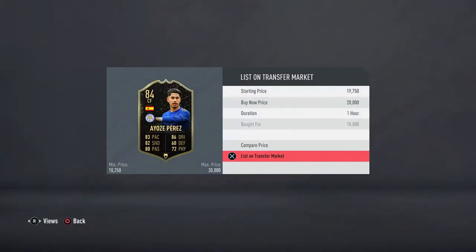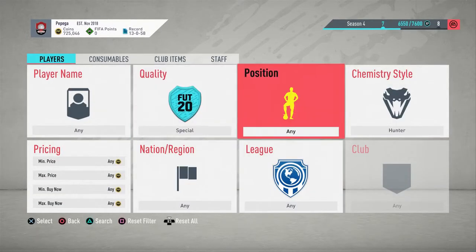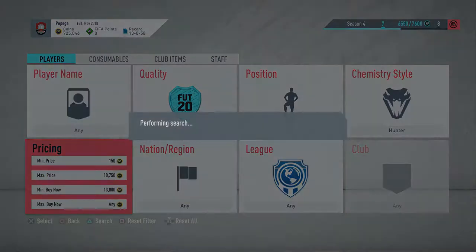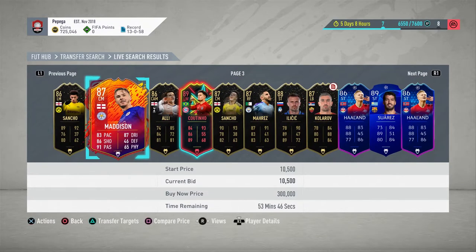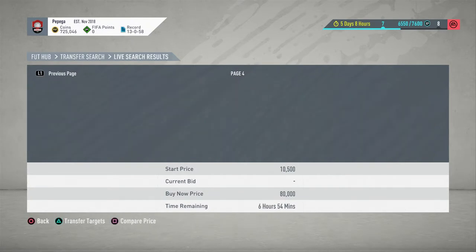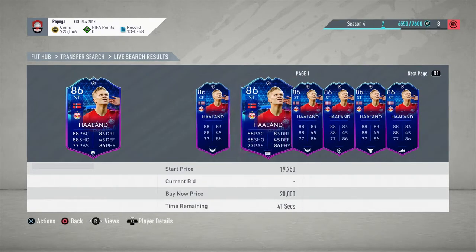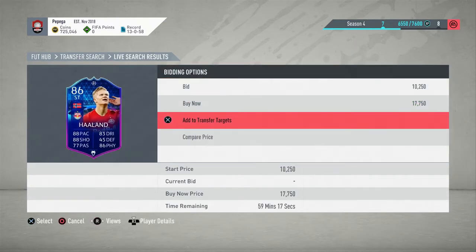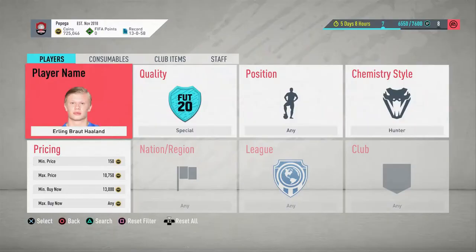We're going to put it up for 20k — that's the next cheapest in a hunter. All you want to put in the search is 'Special Hunter,' then put about 10,750 or 10,500 as the min, and about 13k as the max, then search the market and go to the 59th minute — it won't take long. So at the 59th minute, we've got Haaland here at 17,750. Let's have a look through.